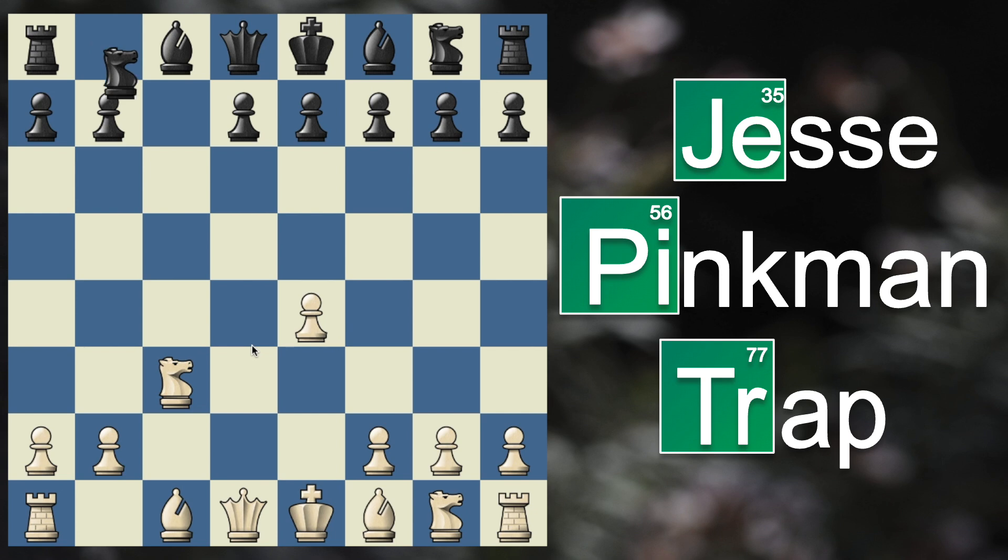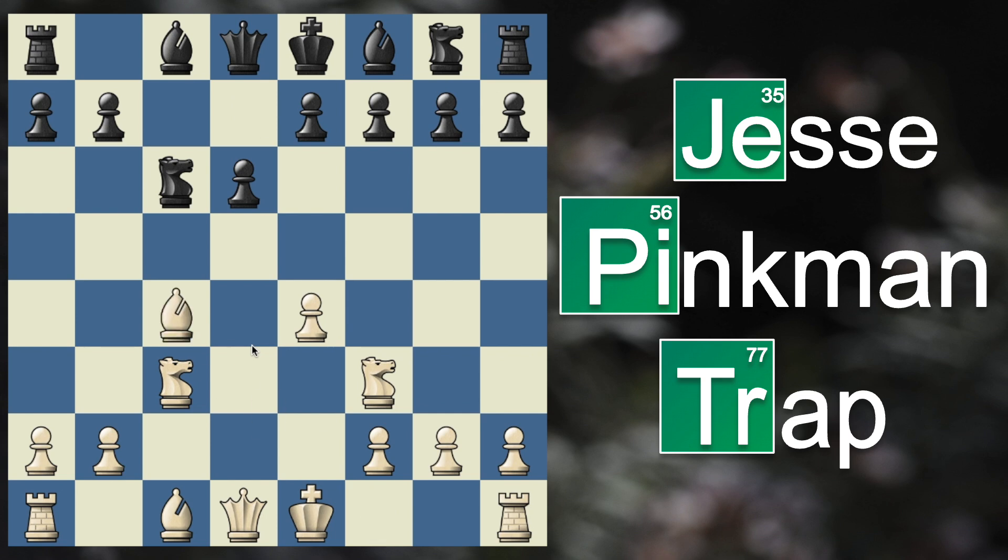Black plays knight to c6, you now play knight to f3, black goes pawn to d6, and after you play bishop to c4 and black goes knight to f6, you can now spring the trap.